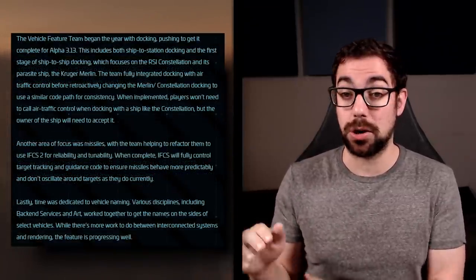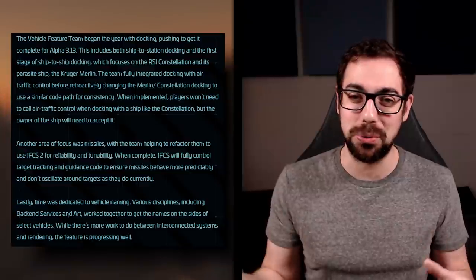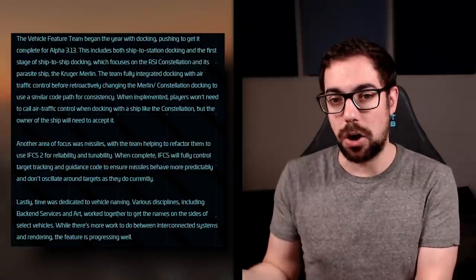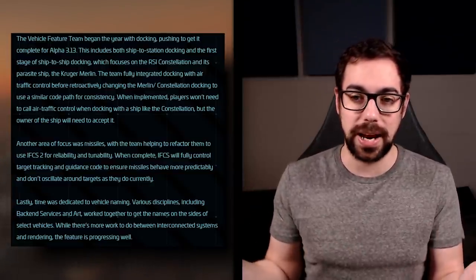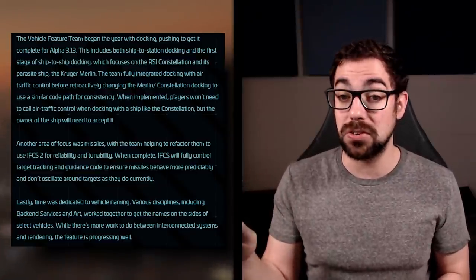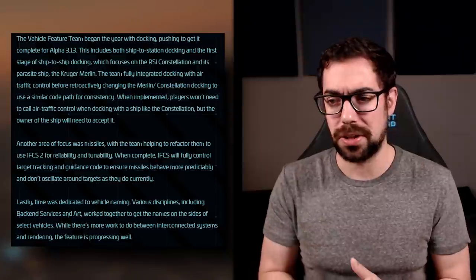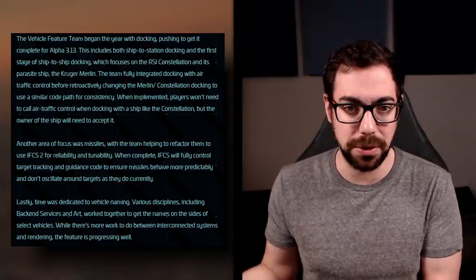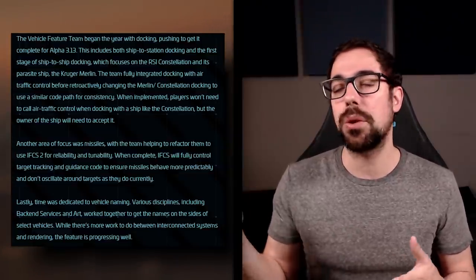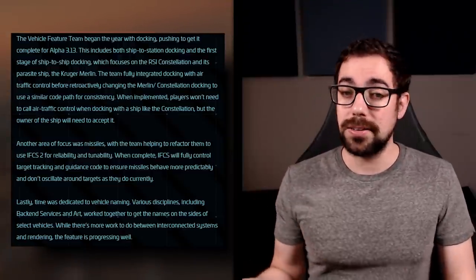For vehicle features, this was a huge update on docking — especially ship-to-ship docking. You have to request landing to the pilot of the ship and they can accept and allow you to dock, which is super cool and immersive. I hope ships like the Carrack and the 890 Jump that have bays also get this. They're also working on missiles flying better with a system called IFCS2, and lastly they worked on how we will name our ships and vehicles in-game.